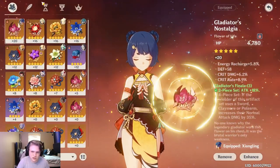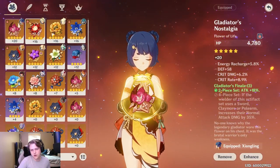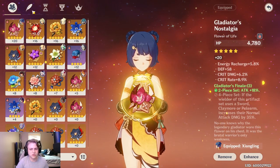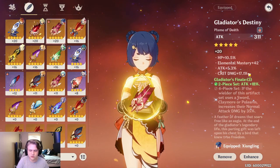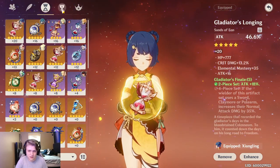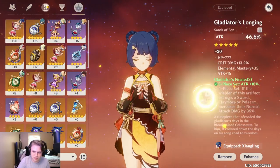For the actual stats: my flower has some pretty good crit rate and crit damage — that's what you're mainly going to be focusing on: crit rate, crit damage, and attack percent. My feather has attack percent and crit damage as well, and then I've got attack percent, physical damage bonus, and crit rate percent.